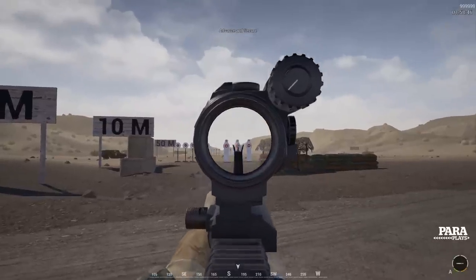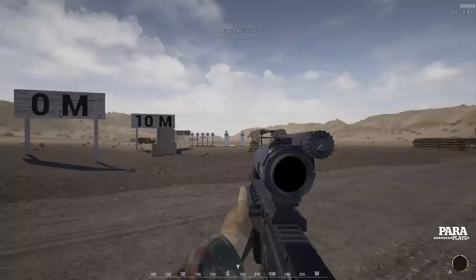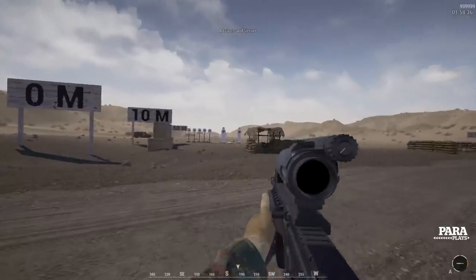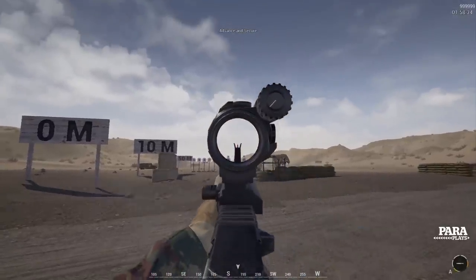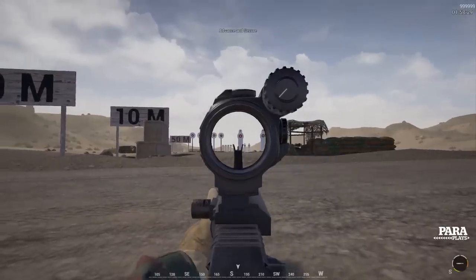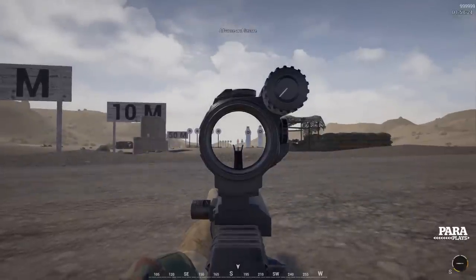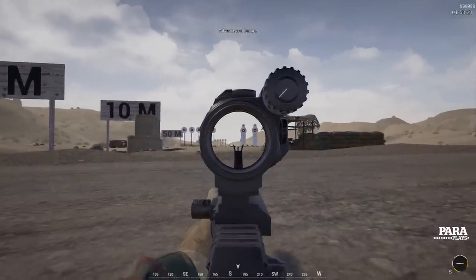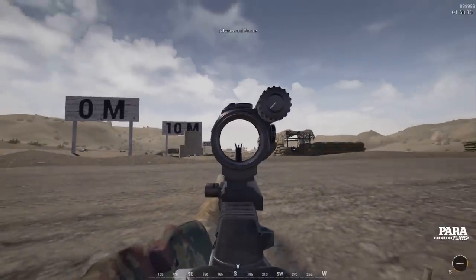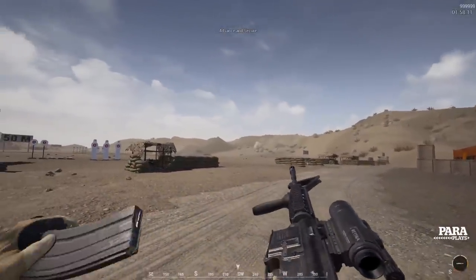The A on the ammo display represents automatic and S is single fire, changeable with the number 1 key. The key rule is single fire all the time, automatic only for clearing buildings up close. You can press Left Shift while aiming down your sights — equivalent to holding your breath — but this drains your stamina, so it doesn't last forever. Controlled single shots will give you much better accuracy, as you really have to aim and shoot properly in Squad.